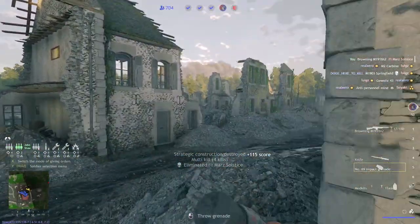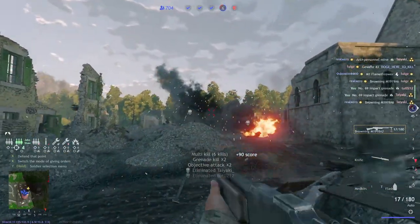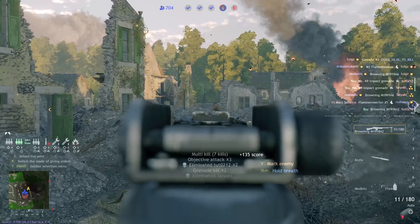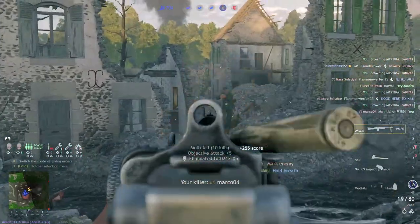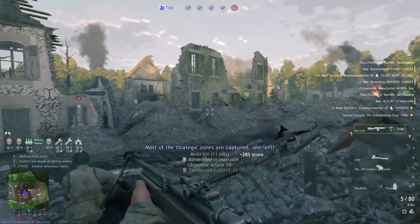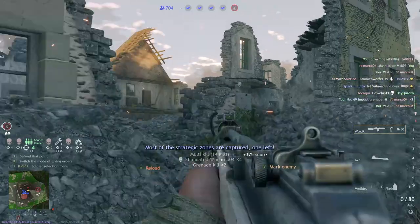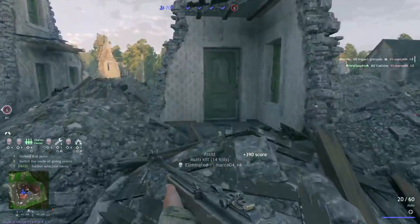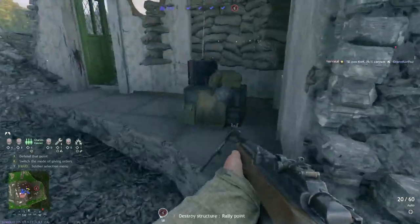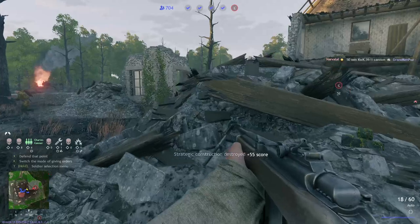Overall, impact grenades are best suited for heavy assault squads utilizing close quarters weapons like SMGs, shotguns, or things like that. While slower squads, such as machine gunners, are going to be better suited to using a different type of grenade. Be really careful when using impact grenades against fortified areas, because the small radius and limited damage means that any kind of fortifications, like sandbags, are going to vastly limit the effectiveness of your impact grenades.